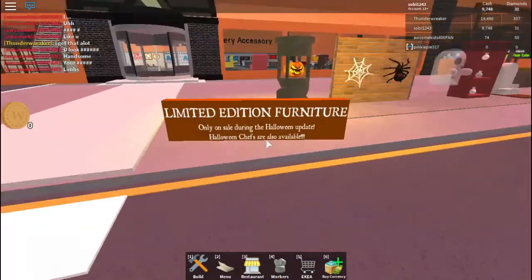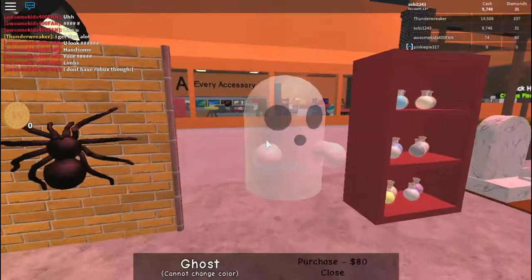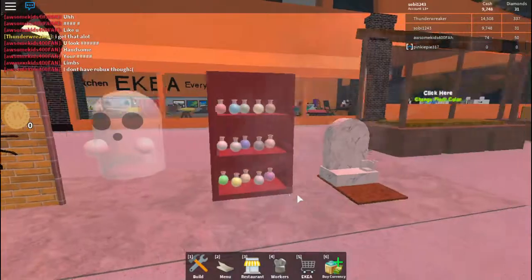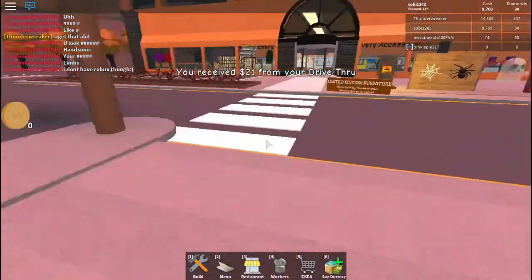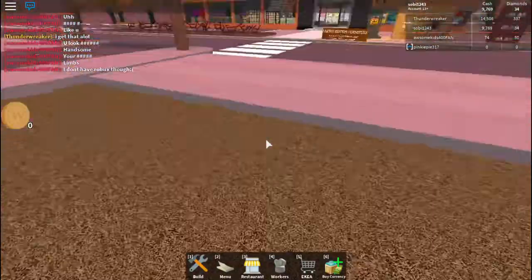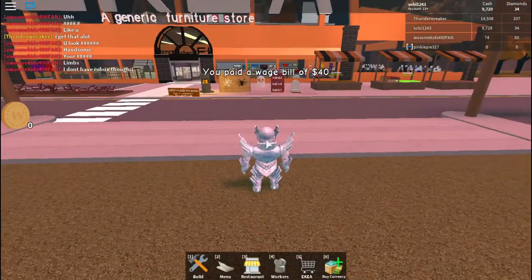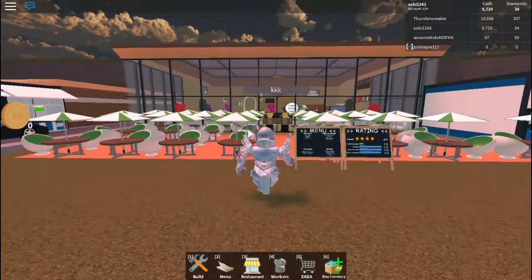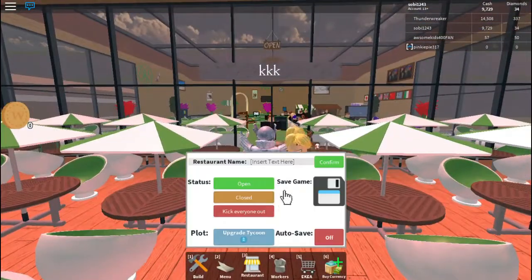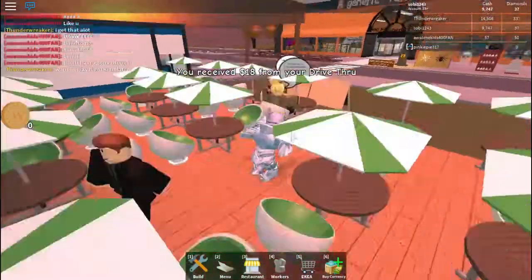Before we do the video, let's read this: limited edition furniture only on sale during Halloween update, Halloween chefs are also available. I can not change color. I'm gonna change the restaurant name right now — I'm just gonna call it 'Hollow.' I can't confirm 'KKK' as a name, so there we go.